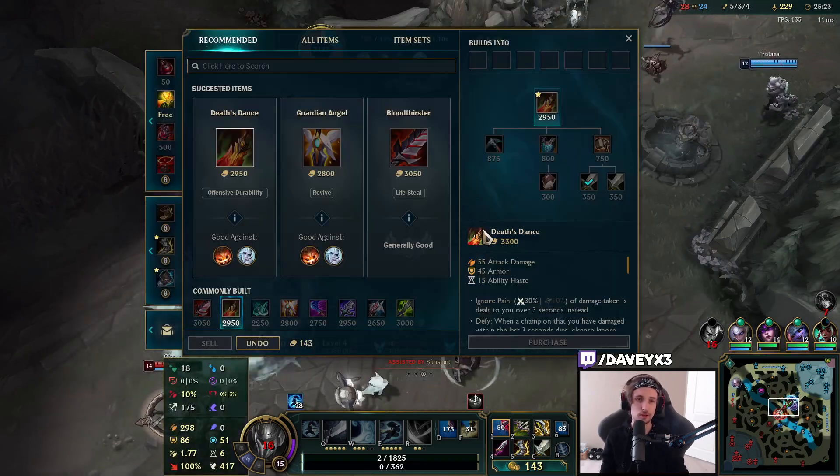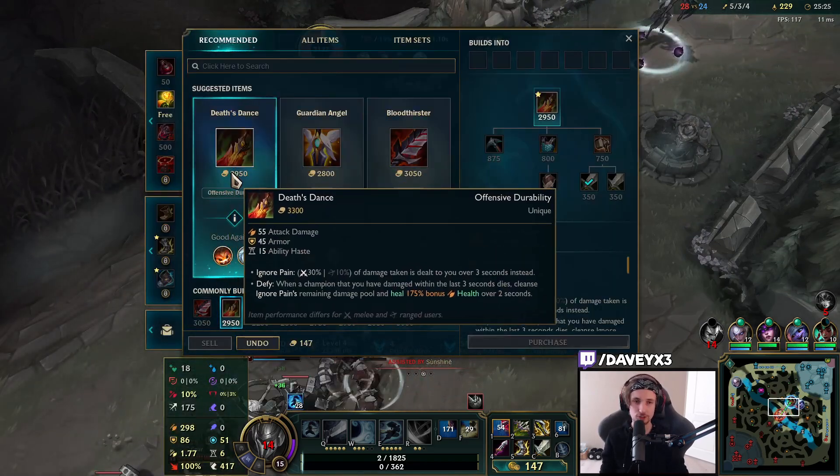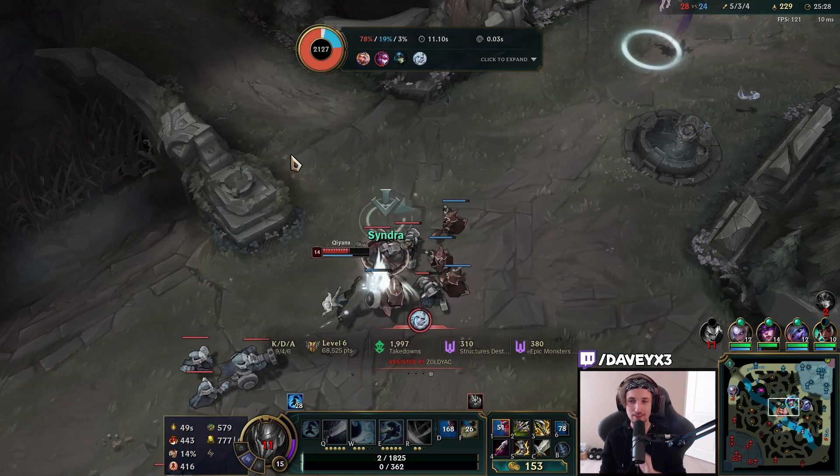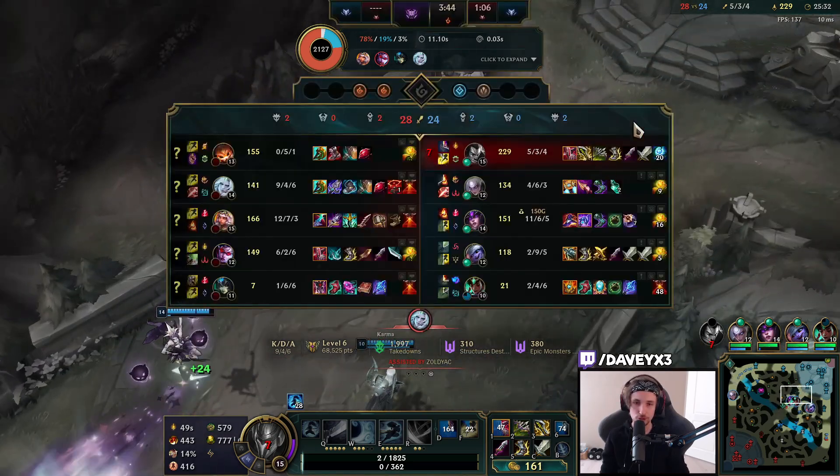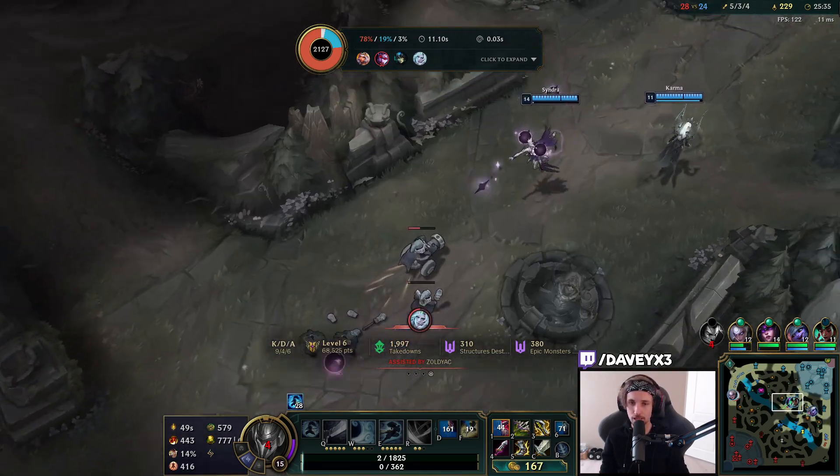So next item right now will be Death's Dance, which got buffed. And I think my last item might probably be a Bloodthirster — it kind of depends on what happens next.